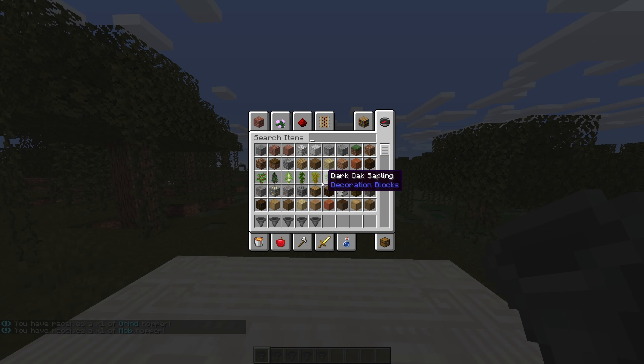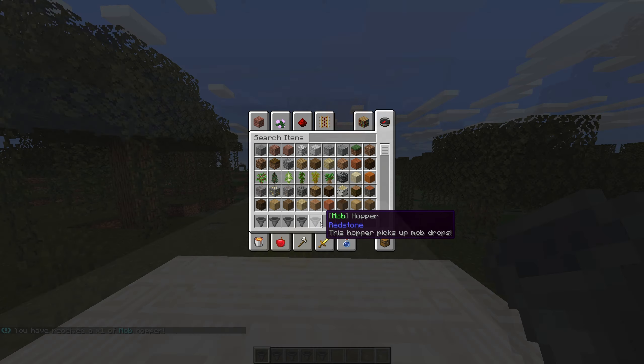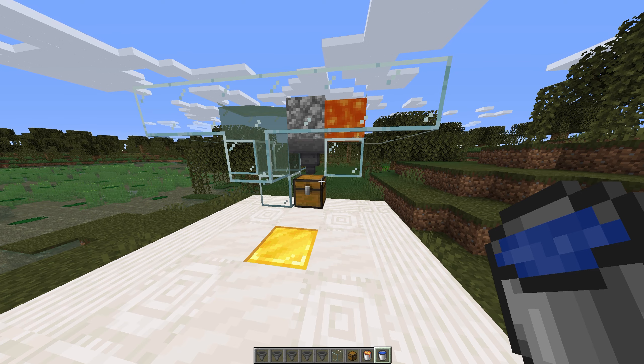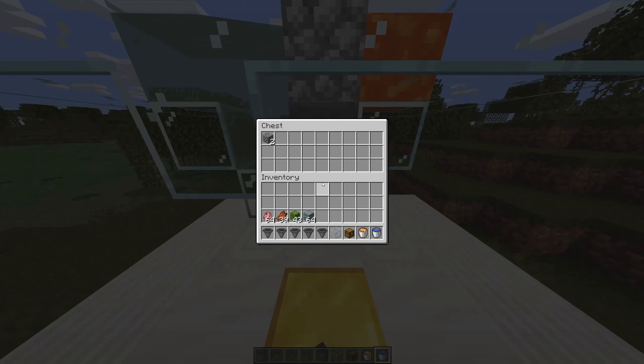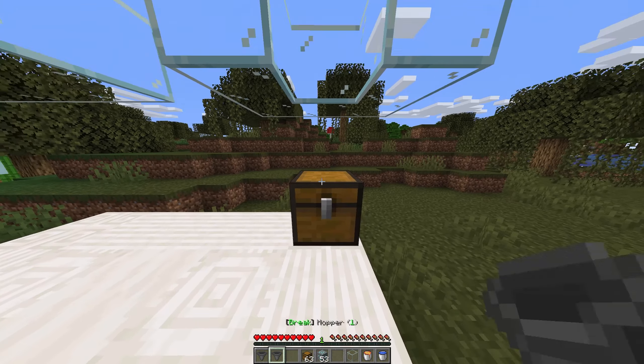The first two are break hoppers that mine the block above them. These are useful for even basic things like cobblestone generators. By default, the block breaker is very slow, but it does slowly work in the background all the time.